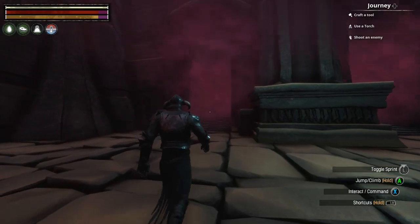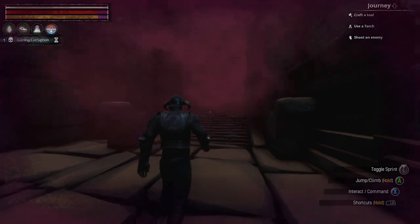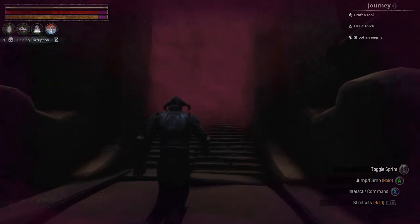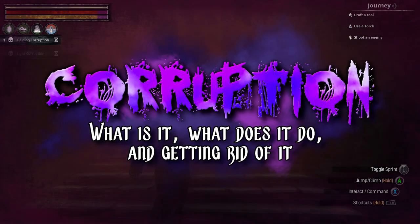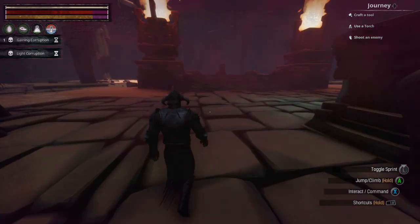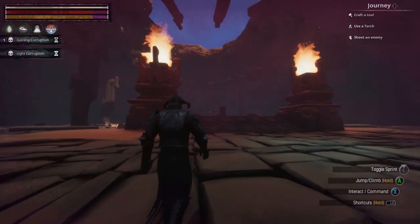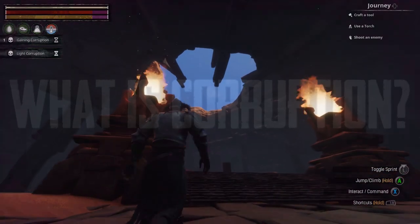Corruption is not a fun mechanic to deal with. When you first see that purple mist and watch your health and stamina slowly drop, it's very easy to panic. Today I'll be teaching you exactly what corruption is, where it comes from, and how to deal with it. This guide is mostly aimed at fairly new players, although if you are an older or returning player you might find some information here useful. So without further ado, let's get started.